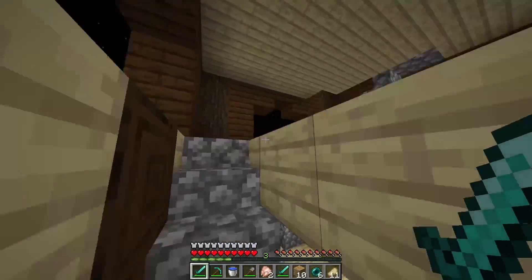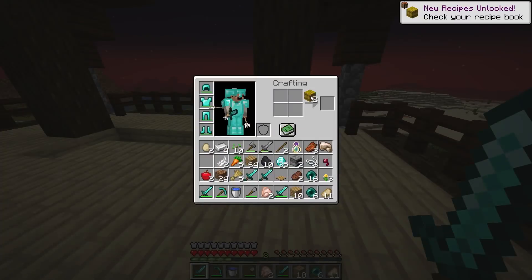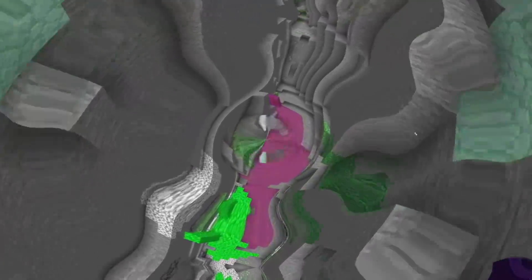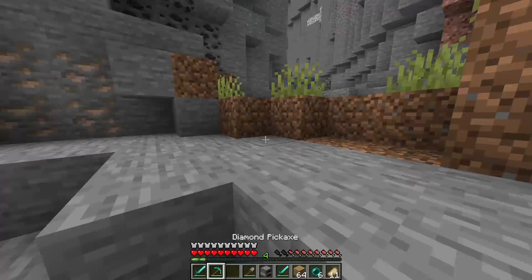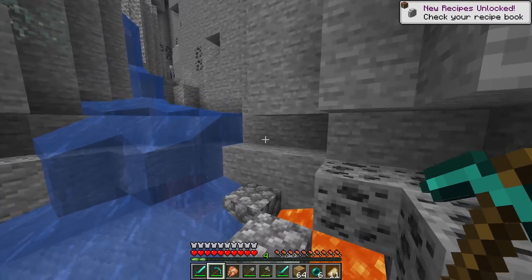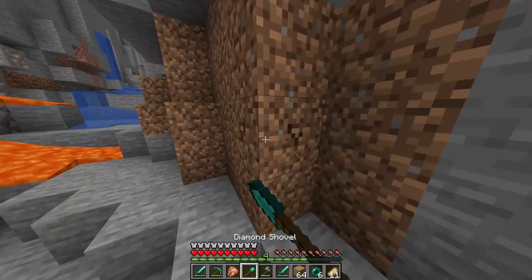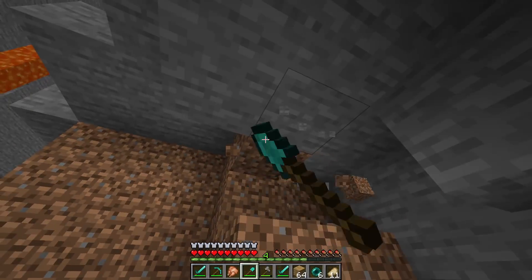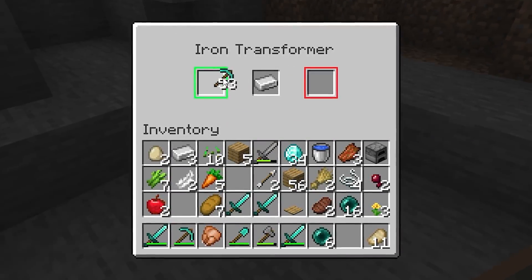I fall into a ravine and mine some iron while killing spiders for XP. I left the iron transformer somewhere again. I could make a diamond one now, but the better the block, the better the stuff, so I'll use the iron block a bit more first. I cook up the rest of the iron, make another iron transformer, and grab more dirt — easy to get, everywhere, and very valuable. I take 53 dirt, click, and get 53 diamond pickaxes. I unstacked them though, so I wasted the stack.